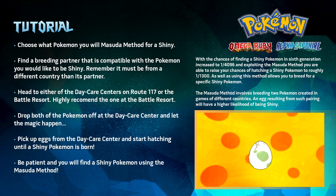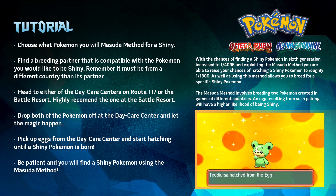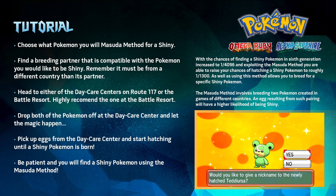Doing the Masuda method doesn't mean you will automatically find a shiny Pokemon; however, it'll greatly increase your chances of hatching one. With a little patience and determination, you'll find a shiny Pokemon in no time if you continue to do the Masuda method.